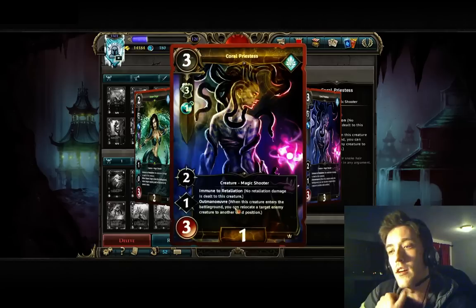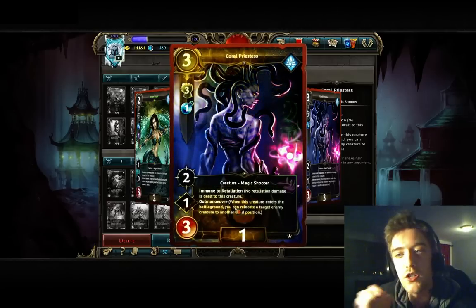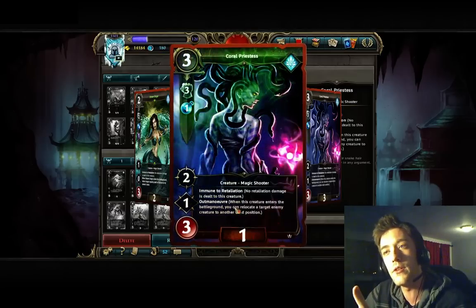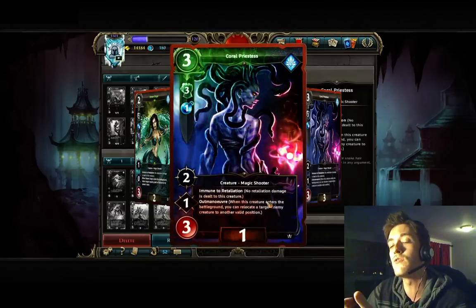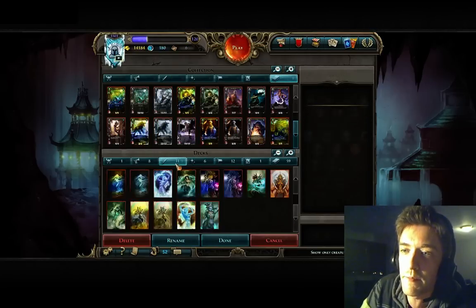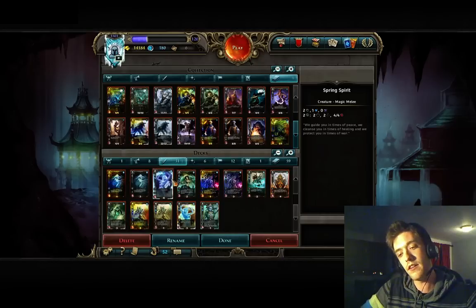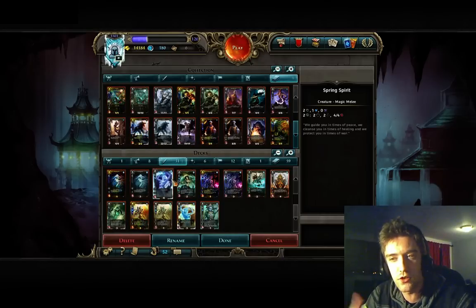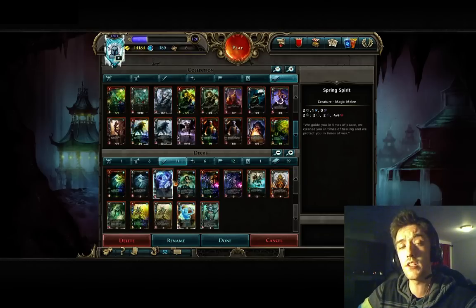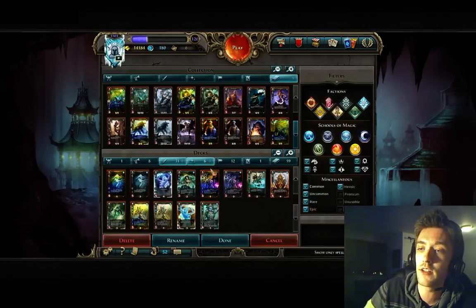Moving on — Outmaneuver is one of the greatest keywords in this game. You can just manipulate the battleground and use that for various possible moves. For example, this deck definitely runs 4 Geysers. You have a Geyser and your opponent knows you play spells because you leveled up that spell school — so you use Outmaneuver and get the best value possible out of your Geysers. Really great synergy.